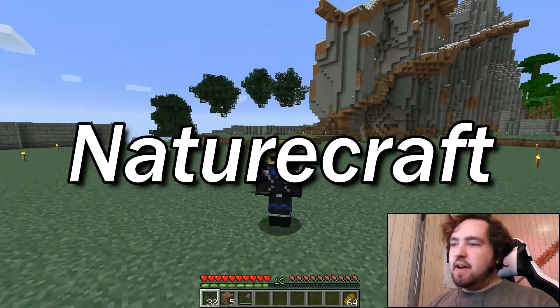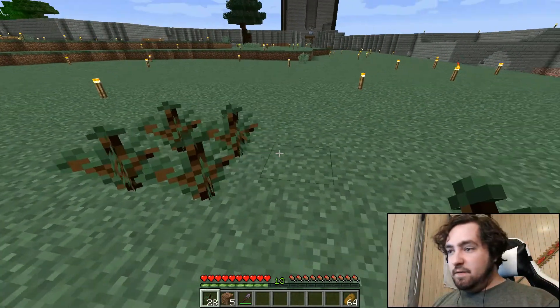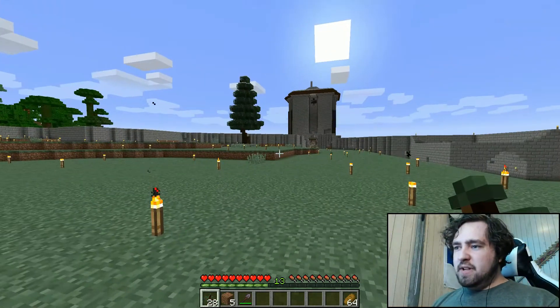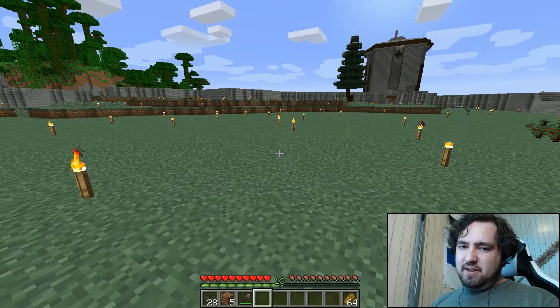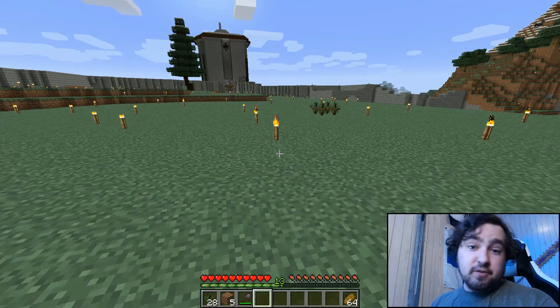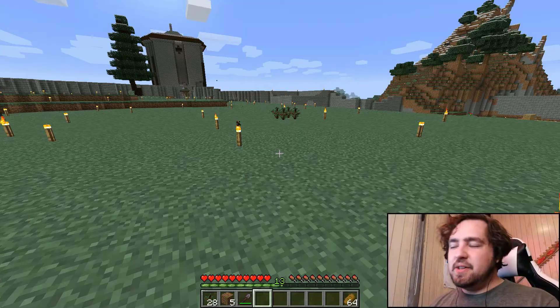Up next we have Nature Craft. This is increased by planting plants, farming, breeding animals together, and also fishing. Currently, all this does is occasionally give you a luck stat — planning on redoing it eventually. The luck is good for fishing.